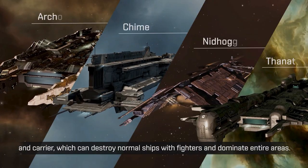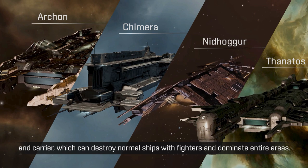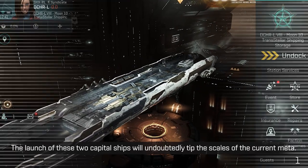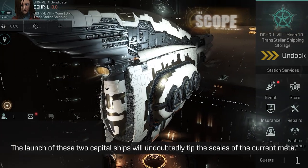And Carriers, which can destroy normal ships with fighters and dominate entire areas. The launch of these two capital ships will undoubtedly tip the scales of the current meta.